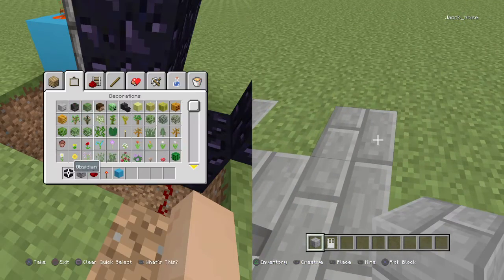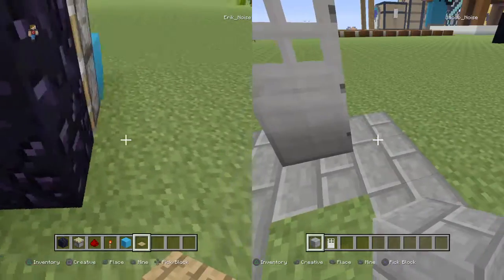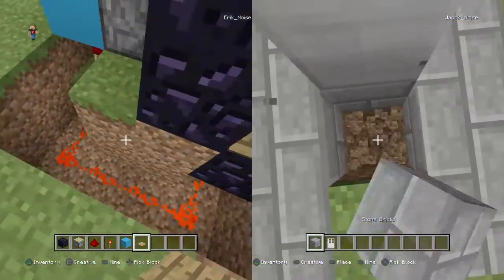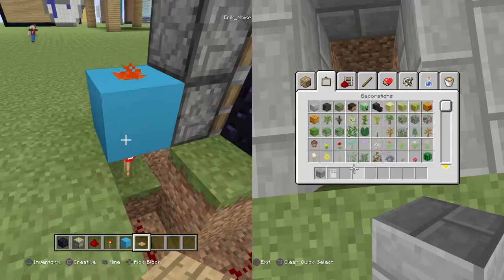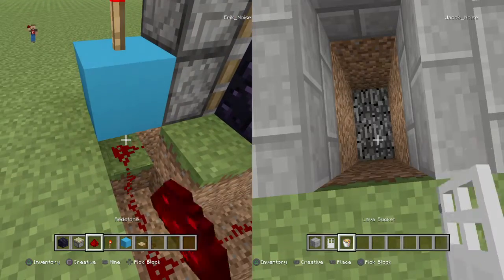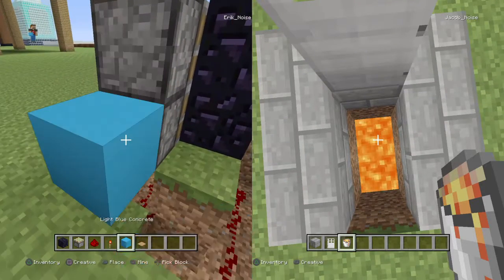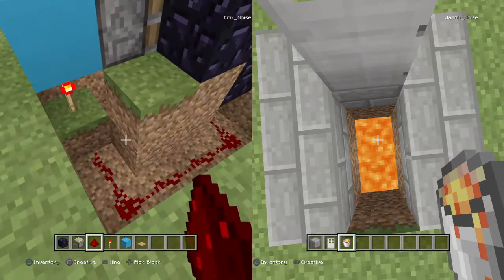Fifth step: pressure plate. Press the plate — I'm gonna choose wooden. If I do this nice, you need that, that, that — that's what it's really telling me.